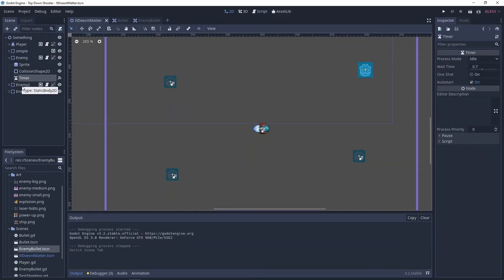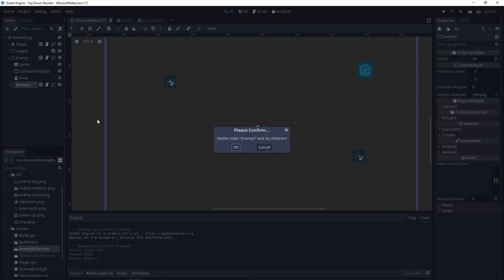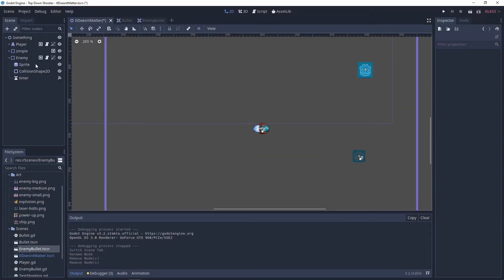Going over to the enemy script, we're going to rename this timer with a lowercase 't'. We're also deleting the other enemies because any changes we make to this enemy we want reflected everywhere. Normally you'd make this enemy into its own scene — like a prefab in Unity — but since I didn't do that in the previous tutorials, I'm not going to do it today either.